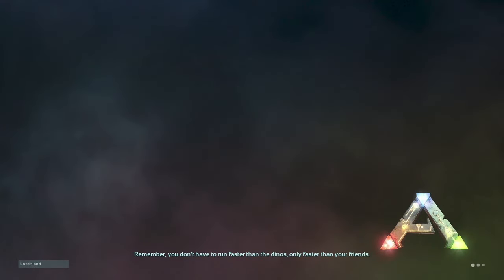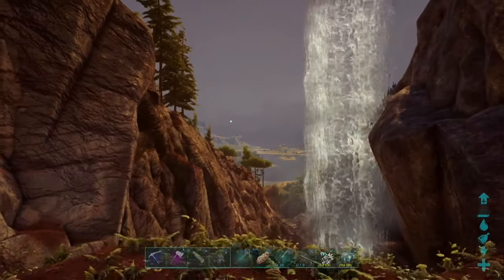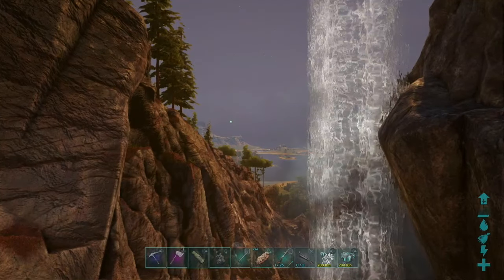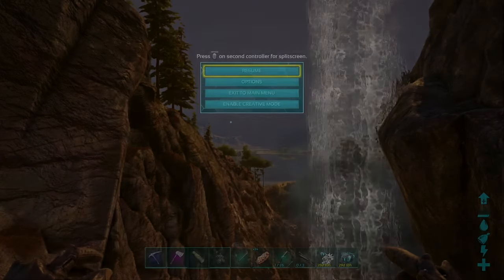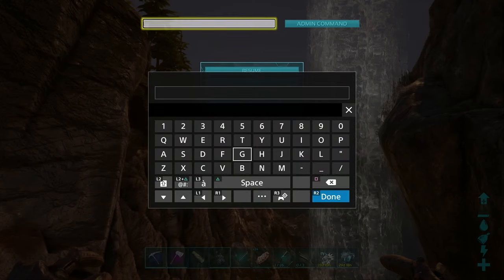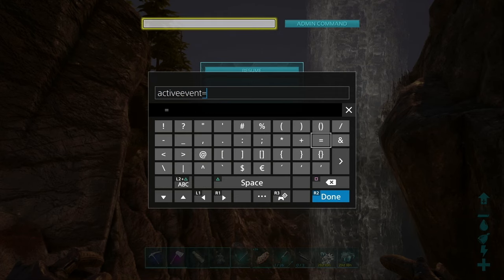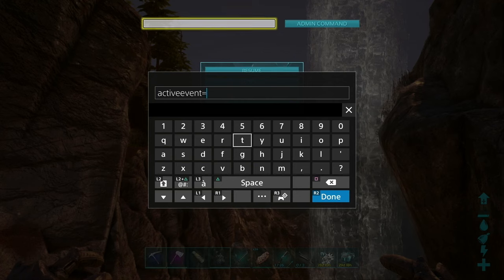Now the other way of activating the event, if we do not have this option listed for some reason or if you forgot this was an option, we can activate it in game. We actually can just pull up the pause menu and activate the event with a command. This is how we used to do it back before they added that handy little activation tab on the menu. So go ahead and pull up the command bar and we're going to enter the command activeevent all one word equals and then whatever the event is.